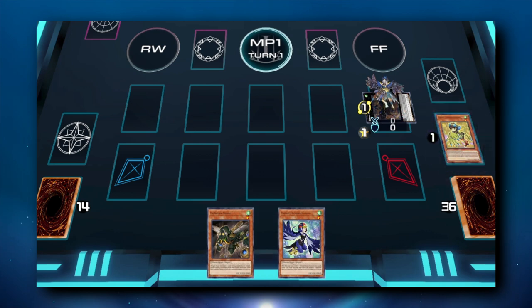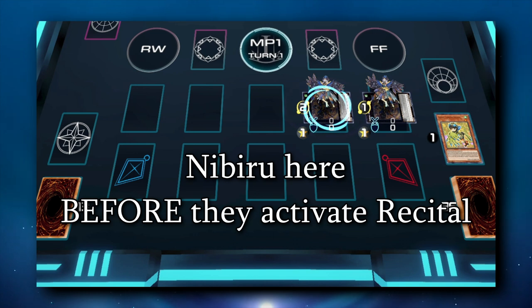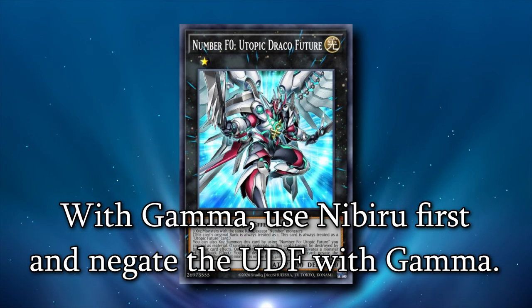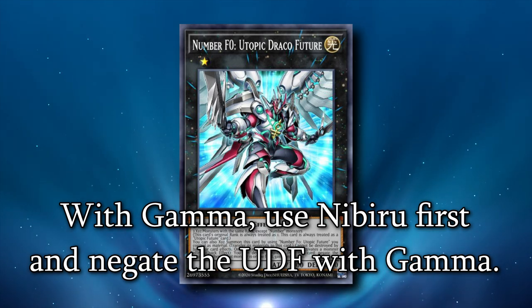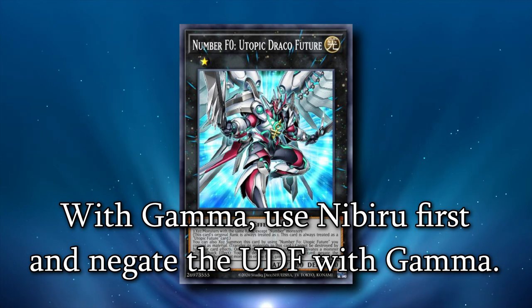In the example we looked at earlier, you want to use Nibiru on the summon of the second Recital Starling before they can activate their effect to search. This is before any of their Tri-Brigade plays and is still going to proc their Nerval search. So what you're really doing is trading your Nibiru for a Utopic Draco Future. It's not fantastic, but this card isn't going to do anything after Utopic Draco is on the field. Nibiru combined with either Imperm or Veiler is a different story. If you have both, you don't even need to stop their combo at all. You can wait until your opponent is about to leave the main phase, then activate your Imperm or Veiler to target the Utopic Draco Future — either way, you get rid of its once per turn negate, and afterwards you can drop your Nibiru to clean up the entire board. One thing to worry about when holding Nibiru is to look for opportunities where your opponent could go into Appaloosa — it's uncommon but some people still do it. You can break through UDF protection with two hand traps, but not Appaloosa and UDF together.